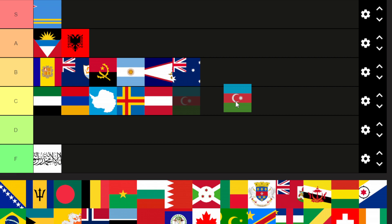Azerbaijan — actually, I know it's B tier. I like the symbol, it represents their country. And I like the colors — that blue is pretty nice.